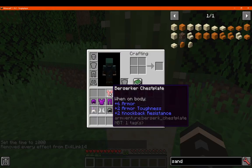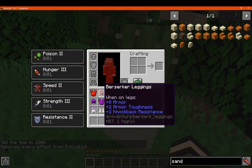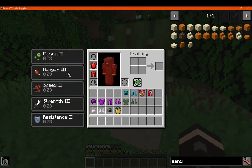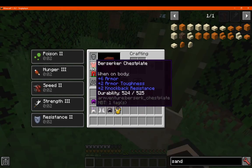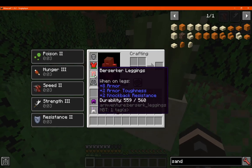We've got the Berserker, which gives you poison, hunger, speed, strength, and resistance — so it kind of depends on what you're really looking for. You've got 6, 2, and 2 there, and 8 and 2 on the end as well, plus values of 5, 16, 5, and 25.